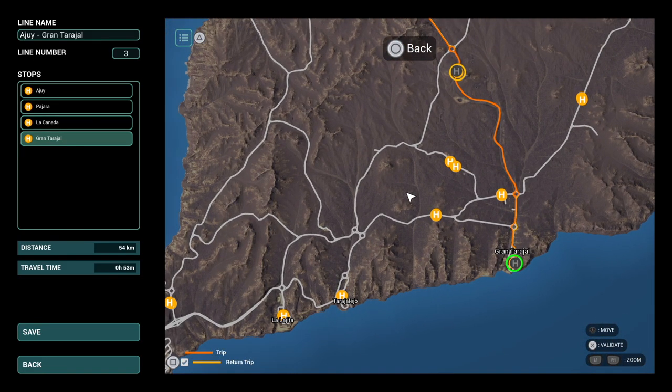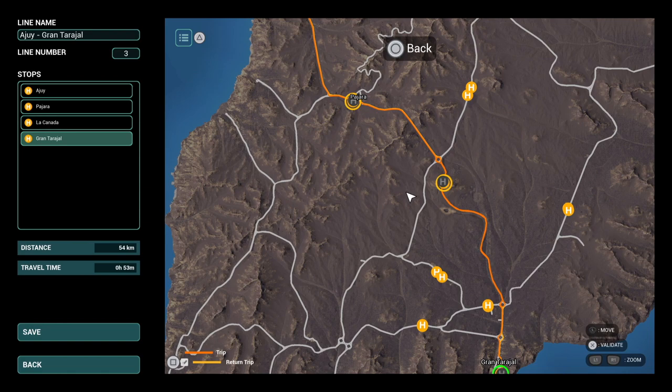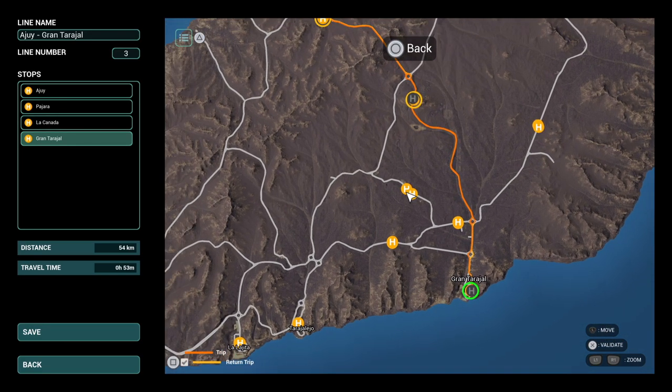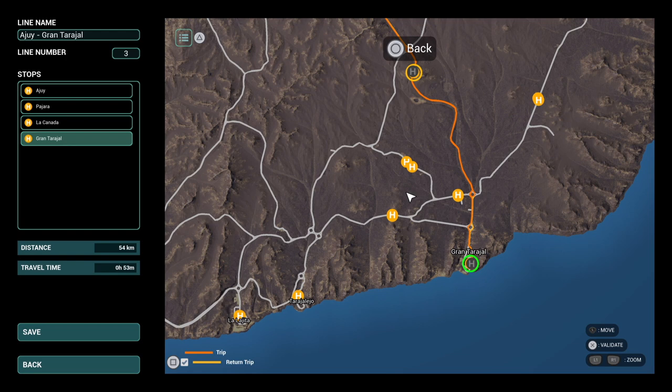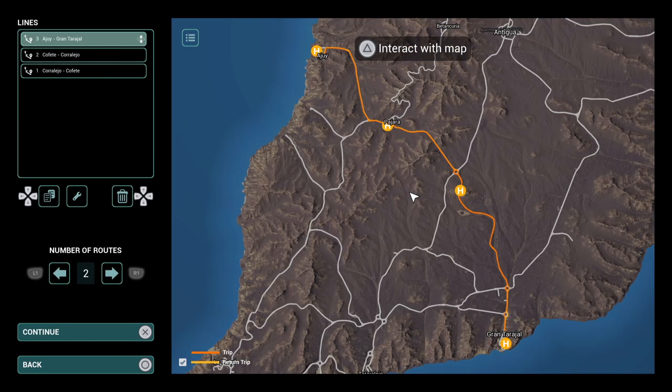That's our route going from one side of the map to the other - it's saying it will take 53 minutes. I don't know yet if that's real time. Notice in the bottom left corner the return trip is ticked by default. If you only want a single trip, while interacting with the map press square to toggle that off. Then stop interacting with the map, press X to save - it's now added as route three.